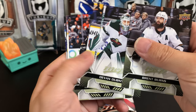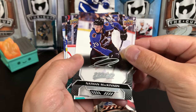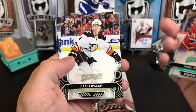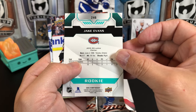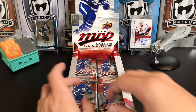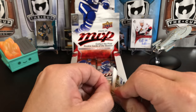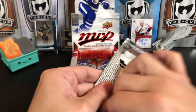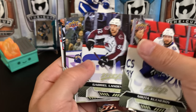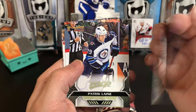Brent Burns, Devin Dubnyk, Hampus Lindholm, Nate MacKinnon Silver Script — he's having a tremendous playoff. And we've got a Jake Evans Rookie for the Habs. Cam Fowler, Dylan Larkin, and Andrei Vasilevsky. Nikita Kucherov, Gabriel Landeskog, Kasperi Kapanen. As a Pens fan, he's a new addition for us. My thoughts on the Kapanen trade — I like it.